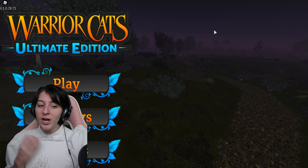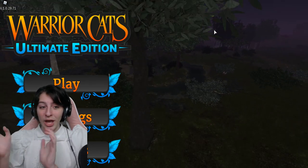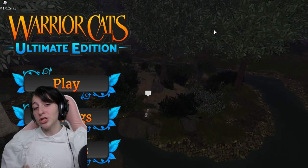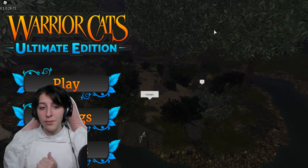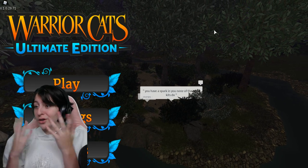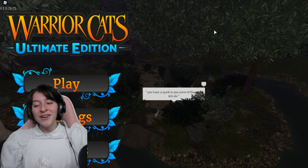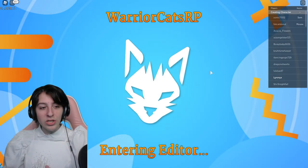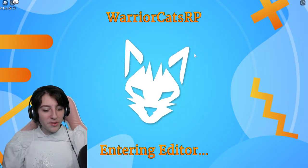Now we are going to play the game and check out if anything has been changed, because I can already see that trees look a bit different, places are looking a bit different, and obviously this loading screen is a lot different. We're gonna play this and check it out - oh, we can enter the character editor!